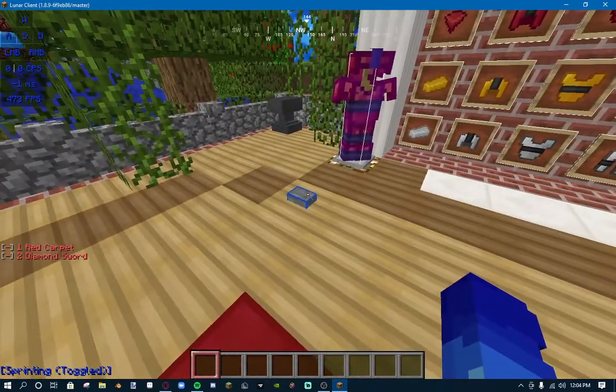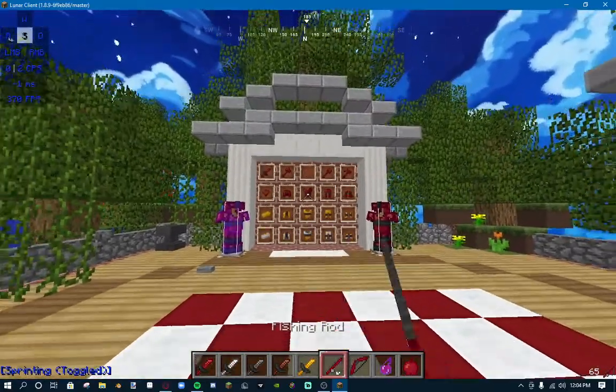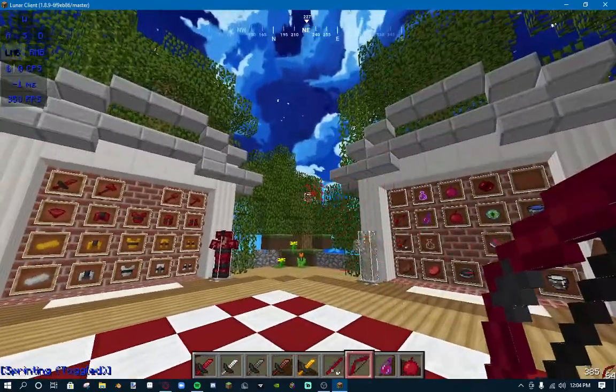Next, we have all of our tools: diamond, iron, stone, wood, gold, a rod, and our bow.